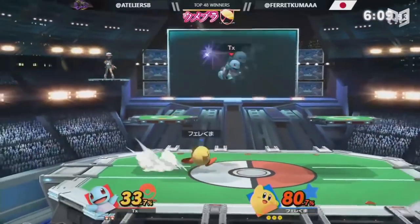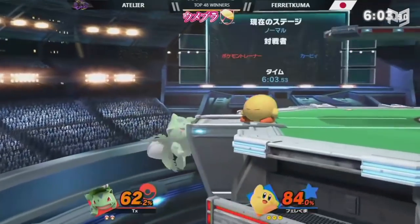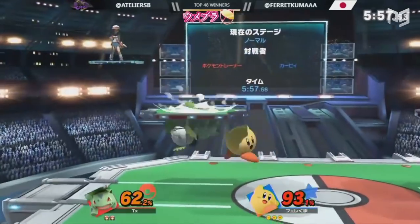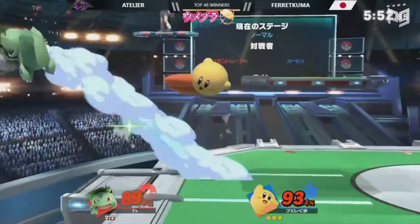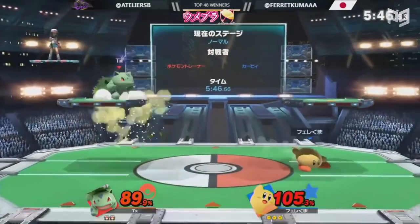Those buffs made jab frame 2 instead of 3, and neutral and up air frame 8 instead of 10. Frame changes always seem small, but they're kind of the 5 attack damage of Smash — meme on them all you want, but they make a lot of difference. Neutral air, up air, and the weak hit of up smash all kill significantly earlier too. These changes basically made Kirby's neutral a lot stronger since his moves are faster, and all these buffs really matter to Farakuma's win.